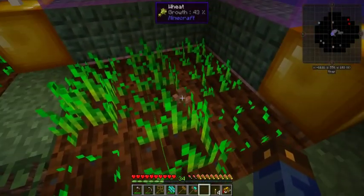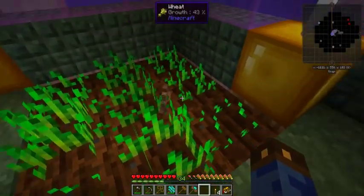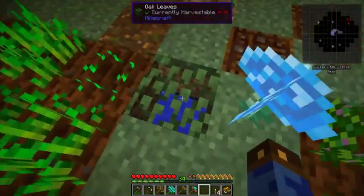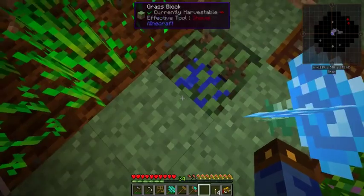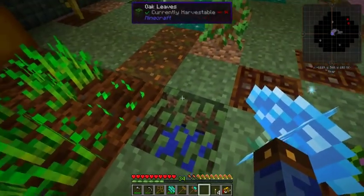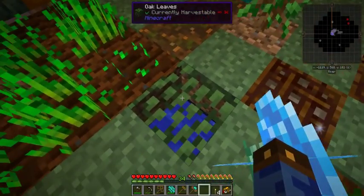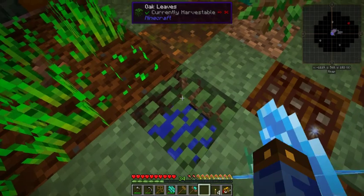Got a little wheat farm here, got a worm — again from Actually Additions, very helpful. I appreciate the mod pack designer putting these little holes in the ground so we can access water for irrigating our fields, but having leaves in them. They're technically supposed to have spruce leaves, but I accidentally broke this one so it got replaced.